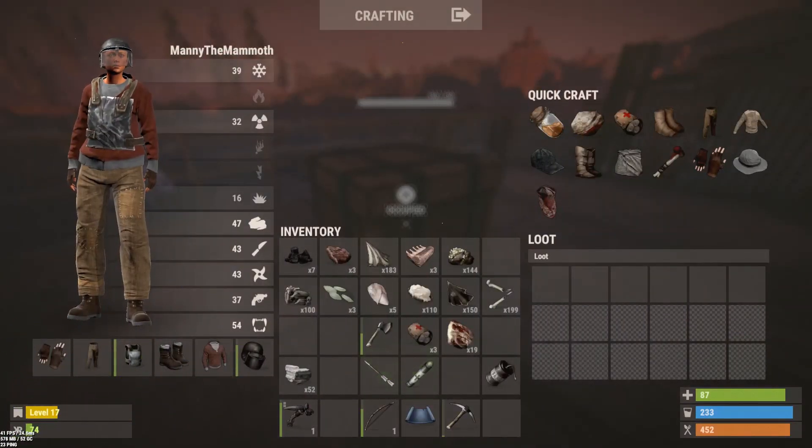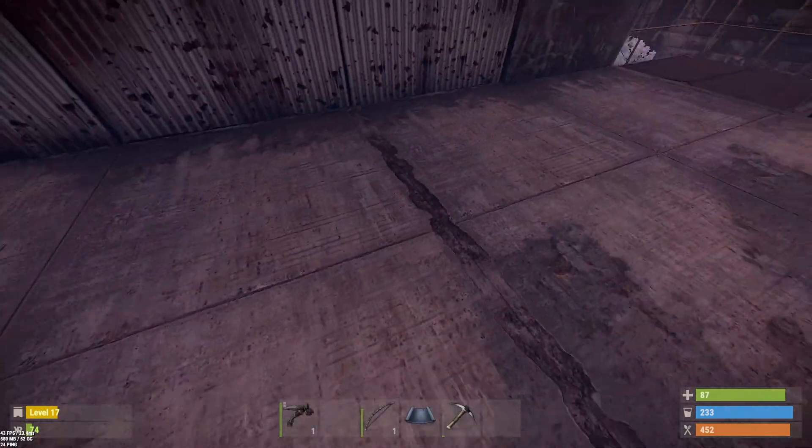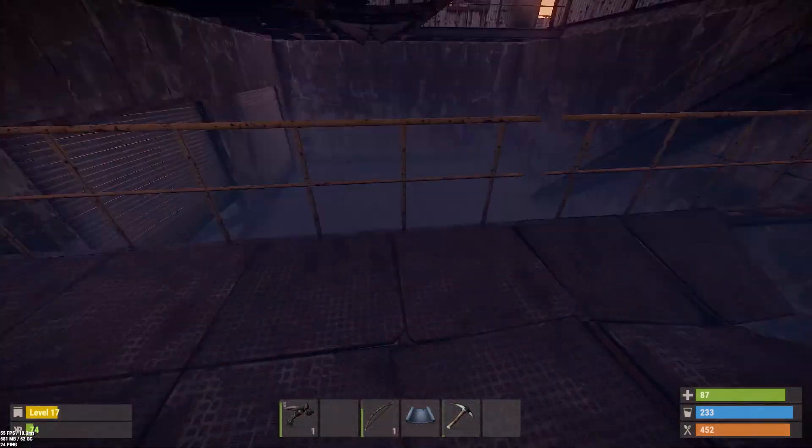So while playing Rust, as you see, when you take the loot out of these chests they disappear. This can really take away the realism in the game and make you think, why the fuck did that disappear?